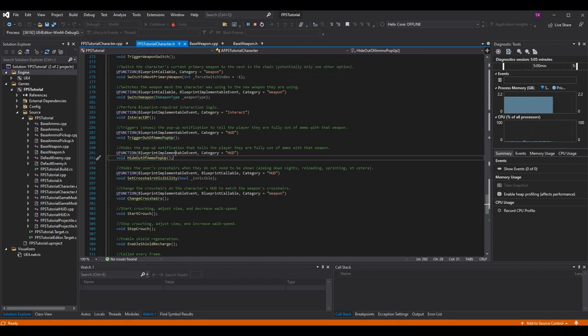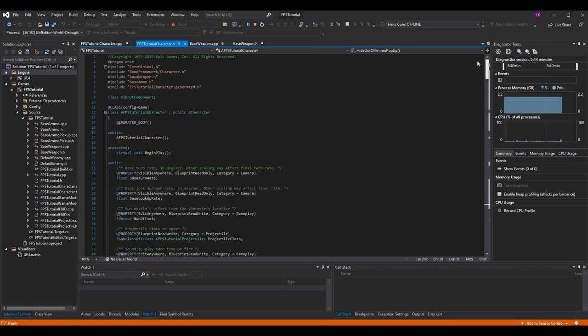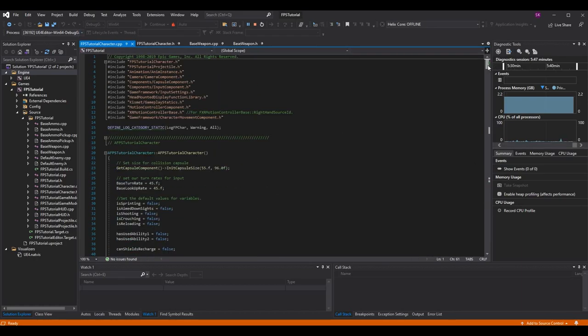In fps_tutorial_character.h I'm going to make two blueprint implementable events. This is important because it means we don't fill out any of the logic in C++ code; rather, we call the function in code or from a blueprint, and the logic is handled in the blueprint. I have one called TriggerOutOfAmmoPopup and then HideOutOfAmmoPopup. The trigger shows the out of ammo pop-up on the HUD and the hide removes it so the user can no longer see it.